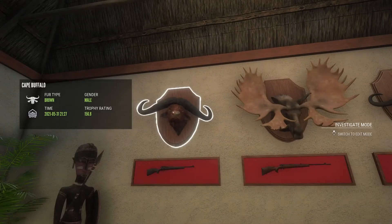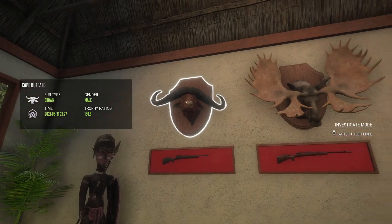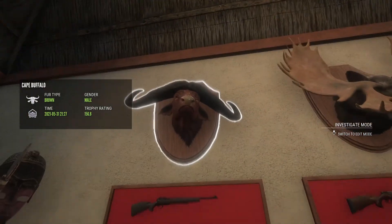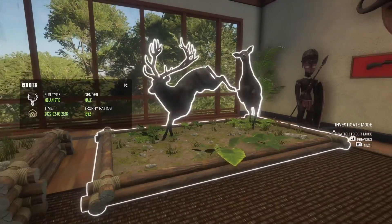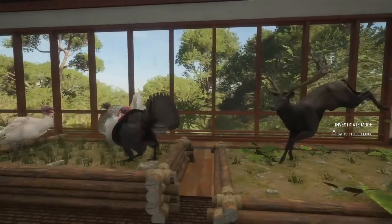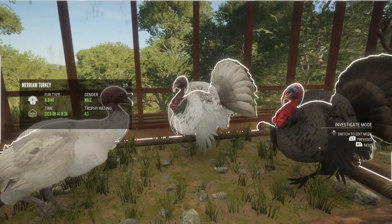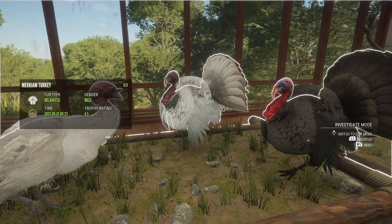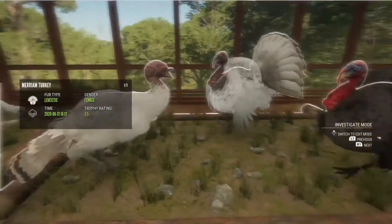Look over here - we have a small horns diamond Cape buffalo and it is a brown, 156.8. My biggest melanistic red deer with a melanistic hind - a full melanistic mount there. Come over here - we have an albino male Merriam's turkey, a melanistic, and a leucistic female right here.